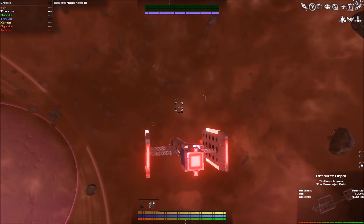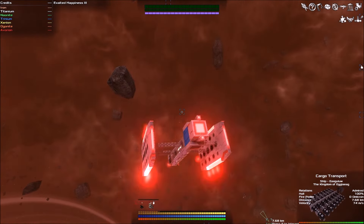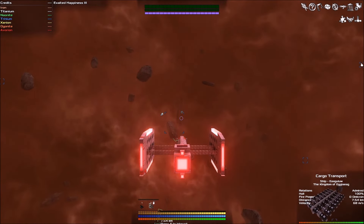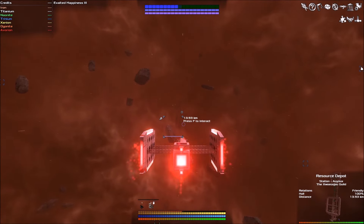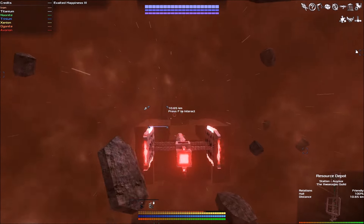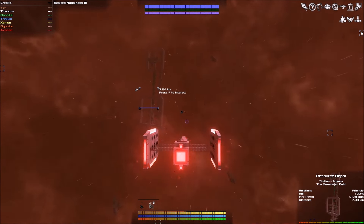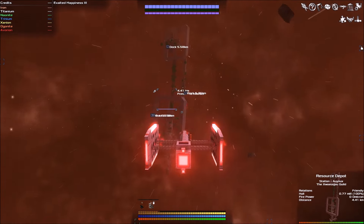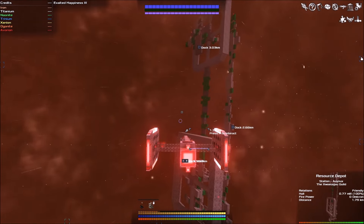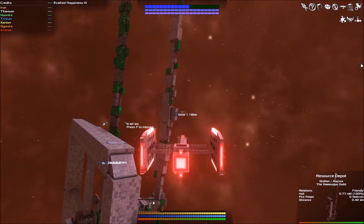We're going to travel to one of these space stations — there's one right over there. You'll encounter lots of cool stuff here. By hitting W you go forward and hitting the space key you'll boost. This ship I've made is really fast, at least faster than my other ships. You can dock with these stations — you just have to find the dock. I've made the mistake of running into them too fast, which will blow you up.